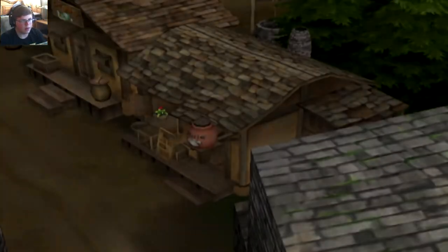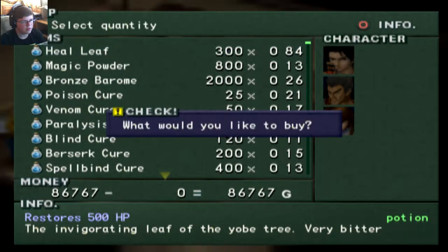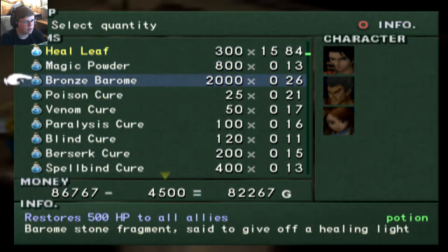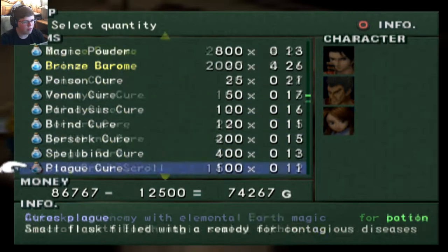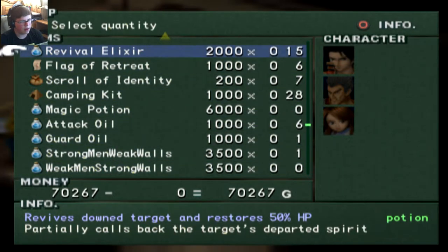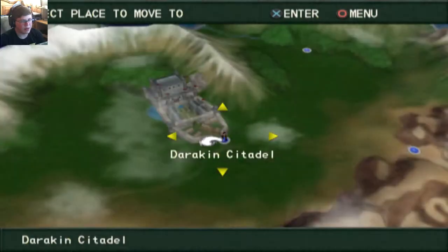I guess what we'll do, we'll just go over to the item shop, restock our items, and then upgrade stuff later on. Let's get lots of heal leaves — let's get four of those. We have plenty of everything else. And I guess we'll get a few more elixirs. We're basically pretty stocked up. We were over-leveled going to the last dungeon, so we didn't use many healing items.